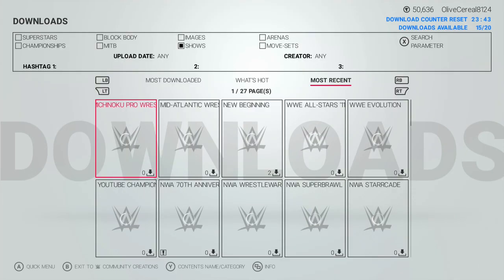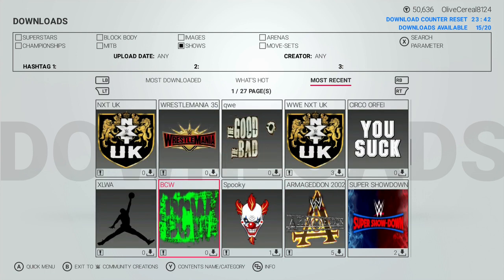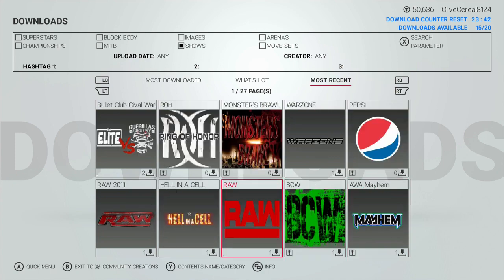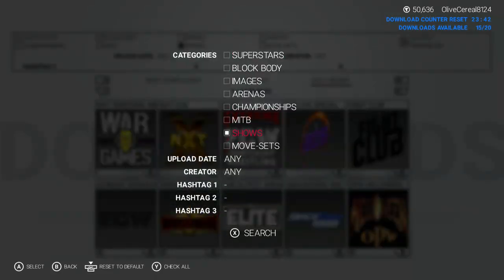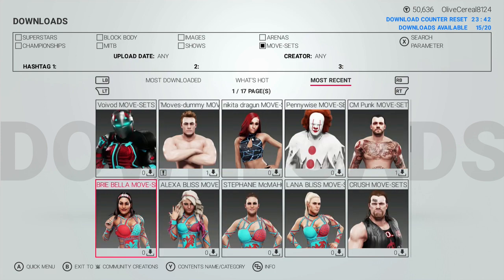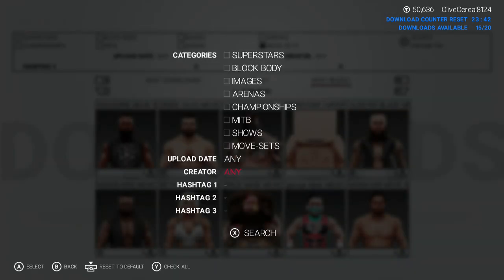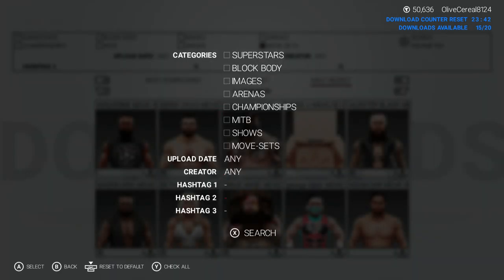Then there are shows and movesets. You've got YouTube championships and stuff like that — Michael Jordan, Halloween themes. And movesets: Wolverine moveset, stuff like this — I don't ever download a moveset, ever. You can also go to upload date, less than a month, less than a week, filter by creator, featured favorites, specific creator. You can use up to three hashtags if you want to make it more specific.